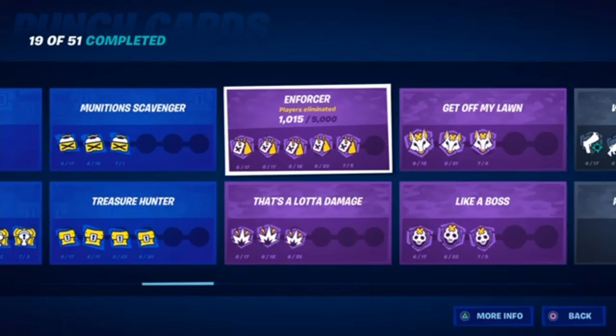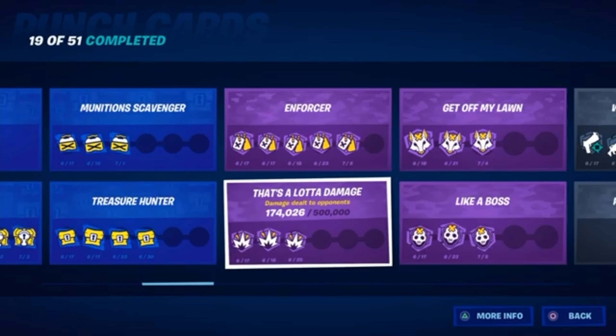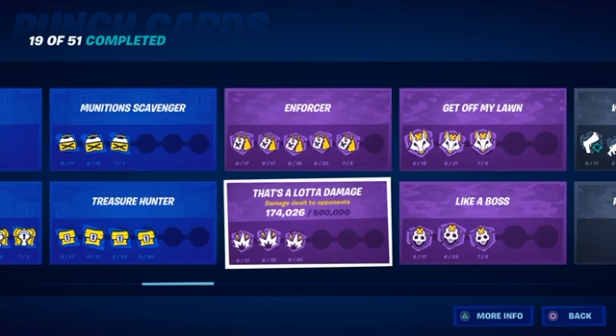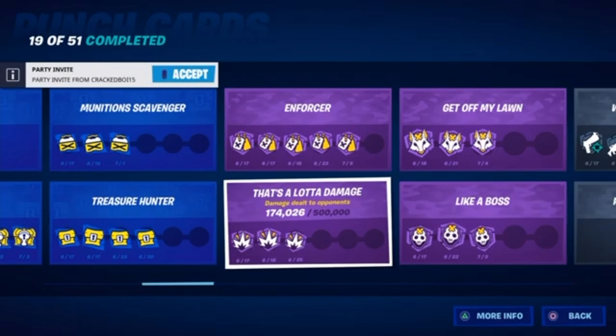This one is to just get kills. If you're good at the game, play normal solos, duos, or squads. If you're not, go in Team Rumble — every time I play Team Rumble I get like 20 to 30 kills. This one is to just deal damage, and I think it's actually harder than getting kills, because getting a kill you could third-party someone at low HP, but for damage you actually have to deal it yourself. I would do this one in Team Rumble as well.